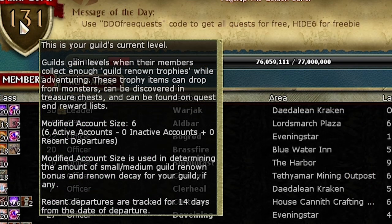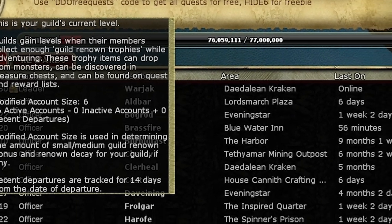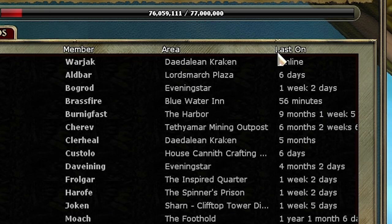Your modified guild size is based off the number of active accounts, not members. That means if I have a single account — that means one login and password — and I have 20 characters, this still counts as one account. An account is considered active up to one month after the last login. That means that if you log in once a month with 6 different accounts, you will have a modified size of 6.